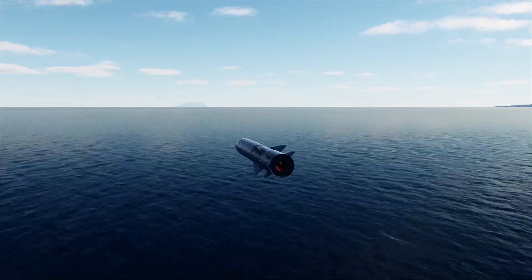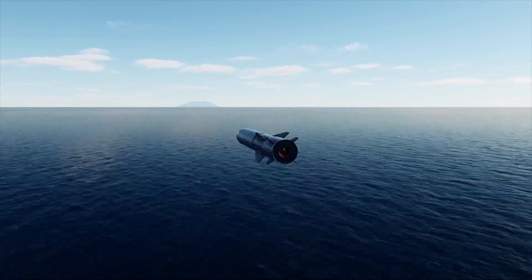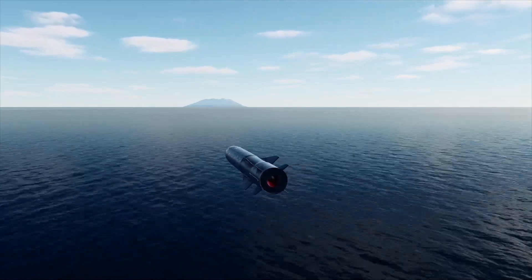Here you can see the beautiful islands in the north on the Marianas map. There you can see the next island coming into view, and you can see the ship just to the left — you can make out its silhouette.